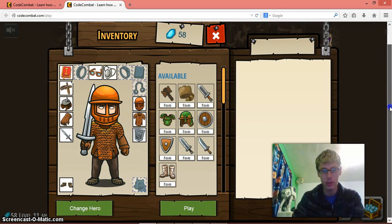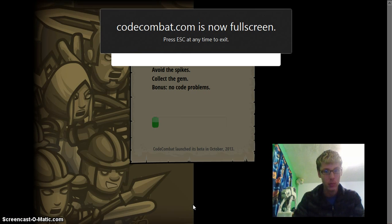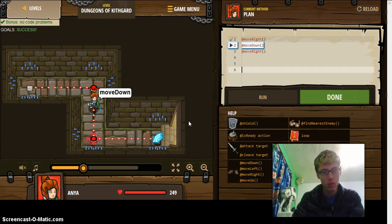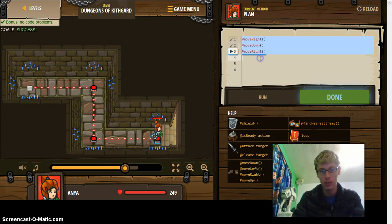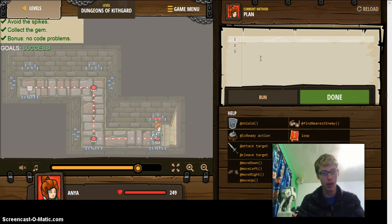Let's begin level one. Avoid the spikes, collect the gem — bonus: no code problems. As you can see, this is my code right here, my original code. Very simple, only three lines. I am going to erase that and show you how to do this. Remember, this is in CoffeeScript. We're going to move right.